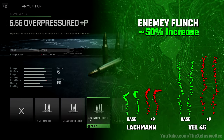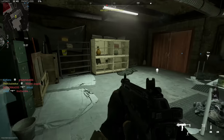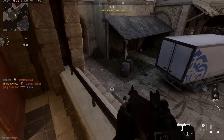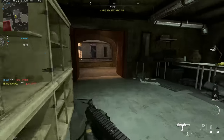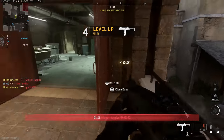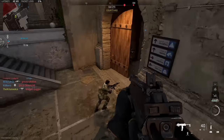The downside of +P ammo is a reduction to recoil control. Testing with the Lockman and Vel 46 showed a slight but manageable recoil increase — not uncontrollable. For super accurate builds, I'd probably stay away from it. Against normal weapons like SMGs and assault rifles, enemies probably won't notice a difference, so it's not worth it in general. However, if you're in a sniper lobby or facing lots of SPR or marksman rifle users, throwing this on your gun may improve your odds in gunfights because the flinch increase is noticeable to those players.